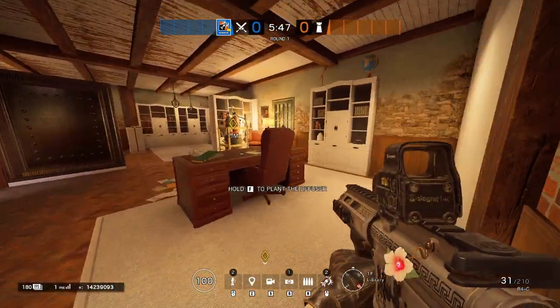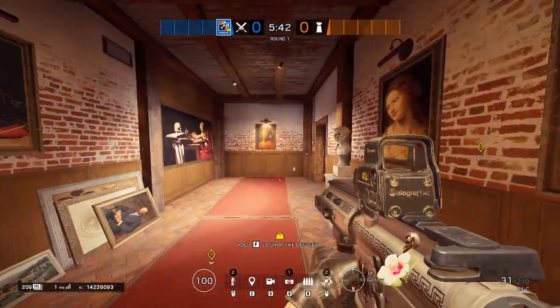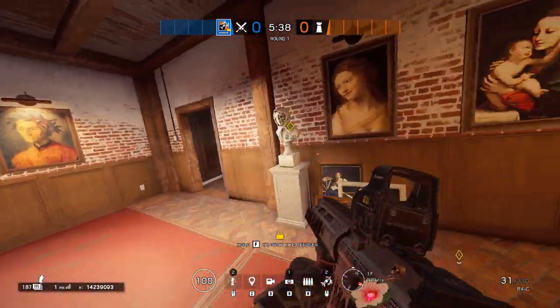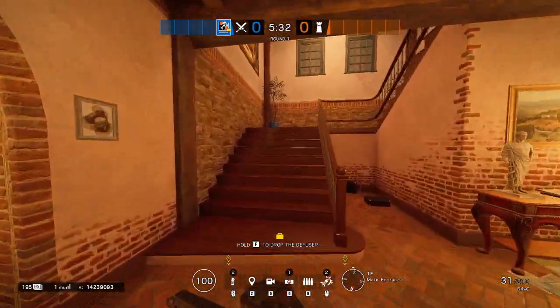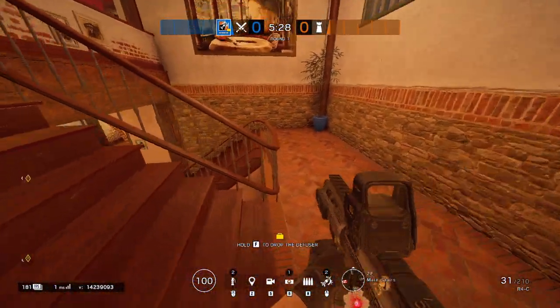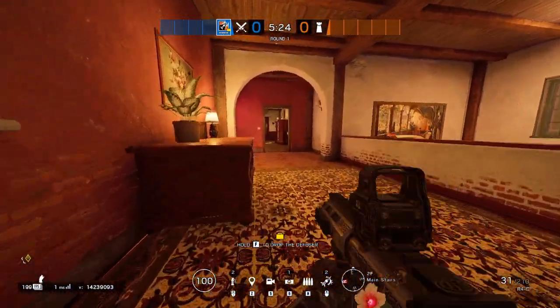You're going to have library vault here — you can also call it gallery, but usually it's called vault when you're pushing the library objective. Then we'll move up to the next floor. This is your main stairs, going to be your top main.